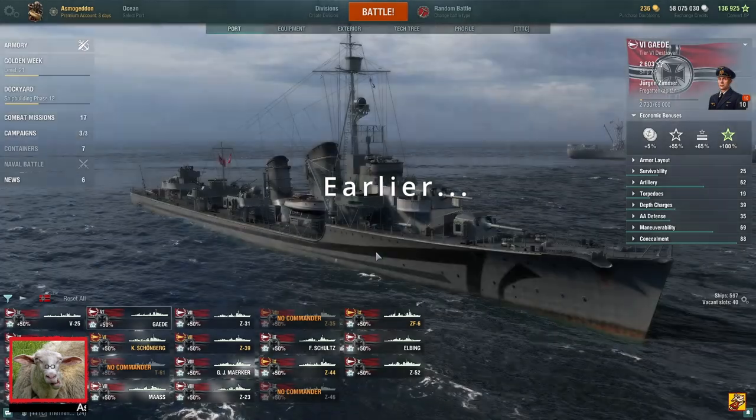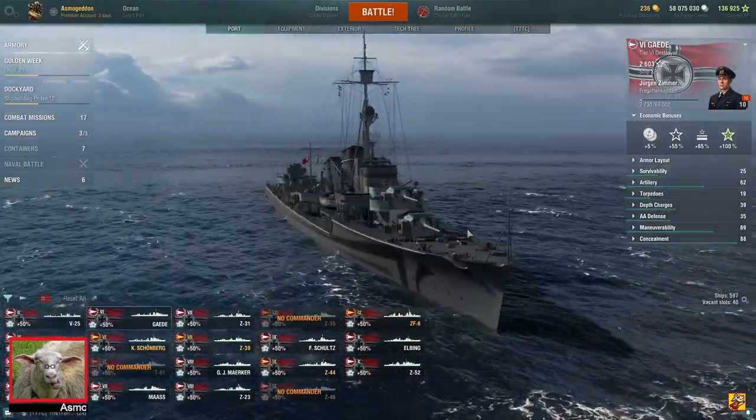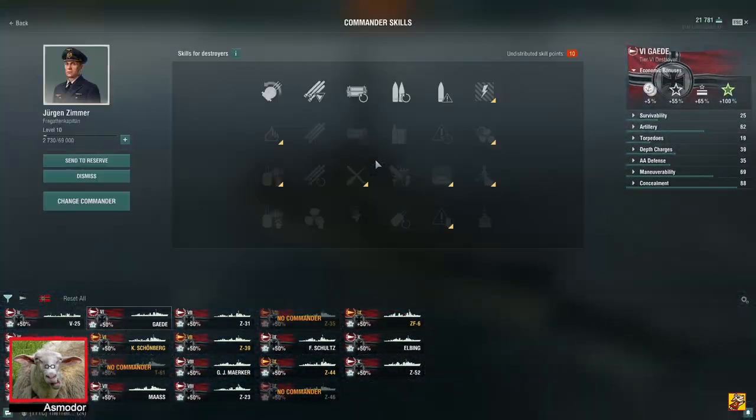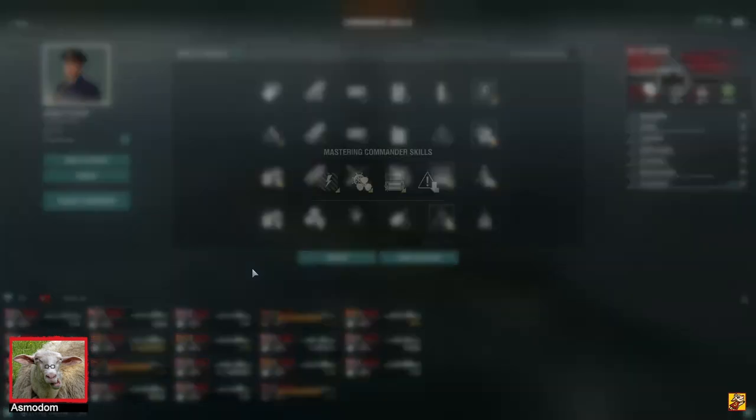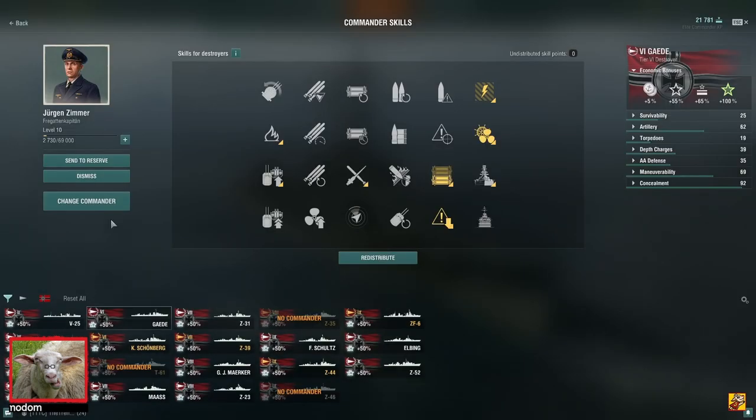Gate, for example, is a really good destroyer. A really scary destroyer to fight. Tier 6 — it's a really good one. It's one of my big scary DDs. Also, by the way, the build for DD is always this. Not a single DD doesn't do this. Always do this. Then you can make your own build. Every DD needs this in your base build.